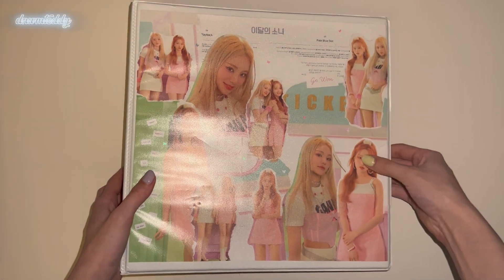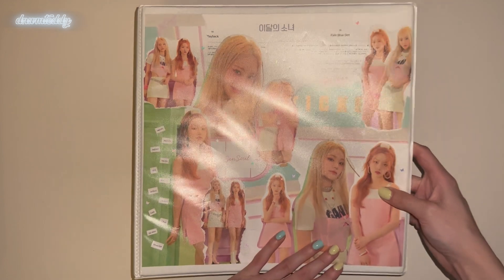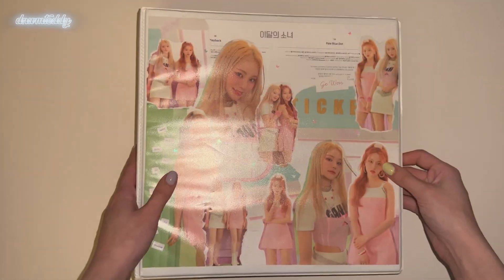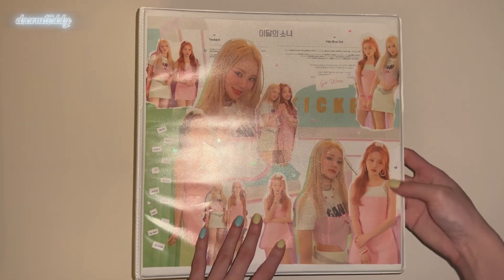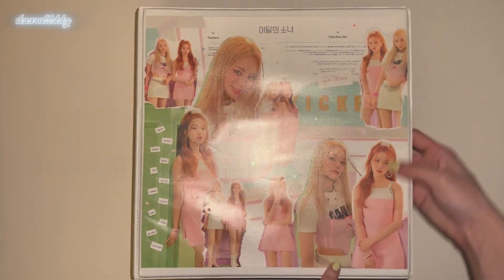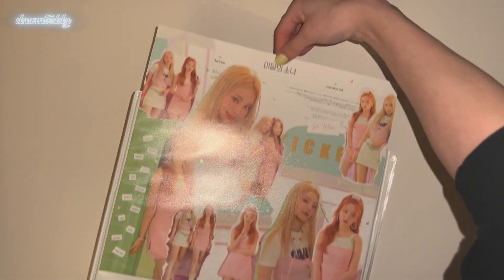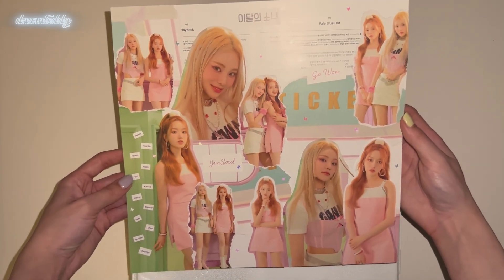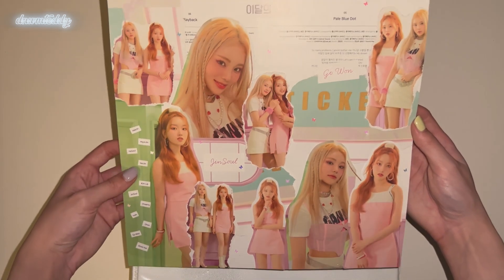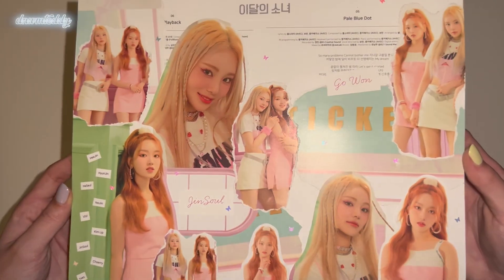The next binder I have photo cards for is my Loona non-album collection. The cover looks grainy on camera but in person it doesn't — it's literally just the binder. I made this JinSol and GoWon cover and there are actually seven photos of JinSol on here behind these two I added last minute. In the past two years I've only made three collages — this one, my WayV Only Lovers Left one, and my WayV Colorful Trauma one. I used the lyrics for Flip That but they got completely covered up. I think it's adorable.